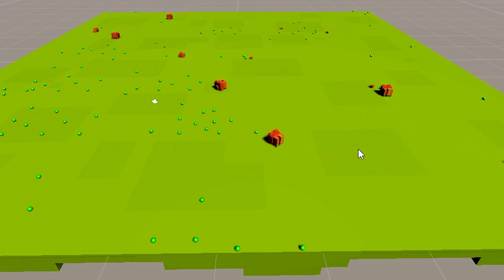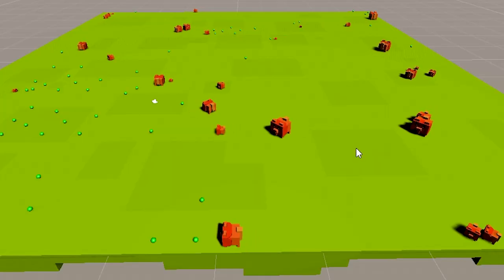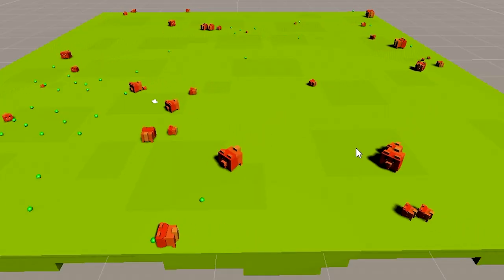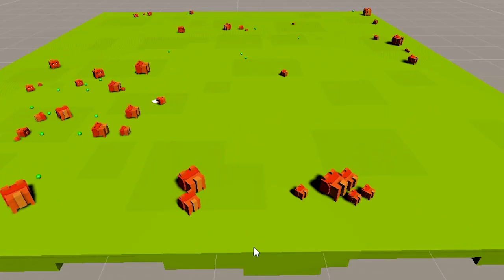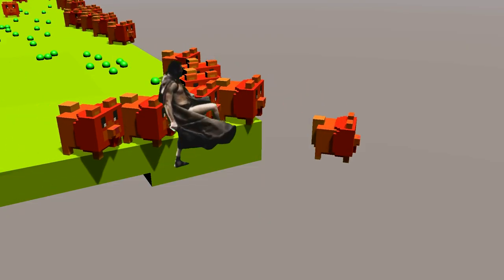However, what I didn't predict was that being bigger would also be better. When I implemented the random size change, I didn't think there was going to be any benefit to being bigger — I was just adding this feature to possibly use in the future. I thought the creatures would just randomly change size since speed is the only trait that matters. But it turned out that being larger meant these creatures could push the smaller ones out of the way and even push them off the map. It was really cool to see that these creatures learned something that I didn't know, even though they're so simple at this stage.